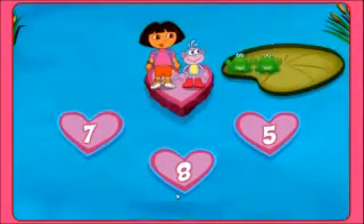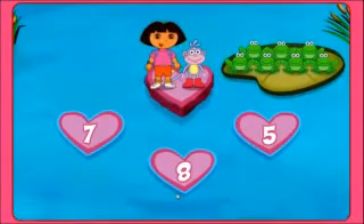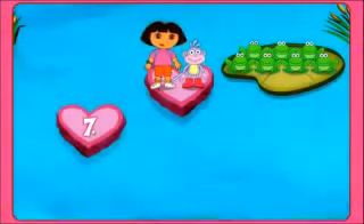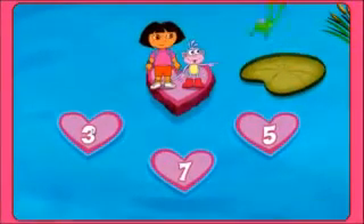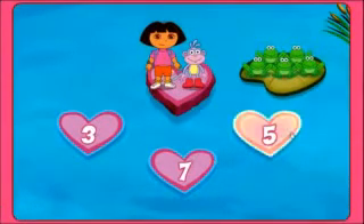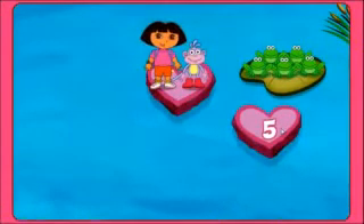Here comes the first group of frogs. Count the group of frogs, then click on the heart that has the matching number. Smart thinking — seven frogs! Here come more frogs, Dora. Five — nice job! Cinco — five frogs.